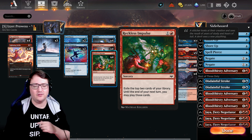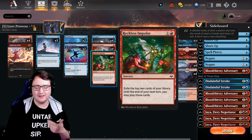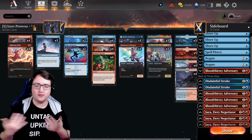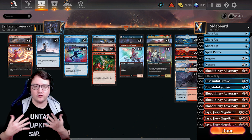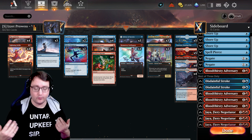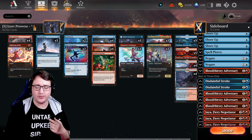Lastly, Reckless Impulse — exiling the top two cards of your library until our next turn. Not quite drawing, but still giving us an option of two extra cards. And all of this plays together with your creatures to form a very strong synergy base of having a giant Swiftspear, a board full of tokens, or just a massive slew of damage waiting for your opponent thanks to Balmour.